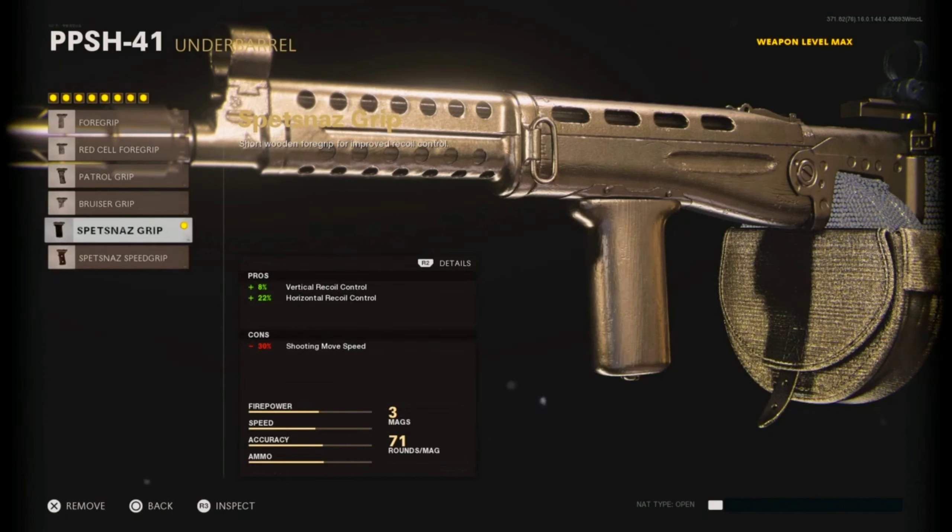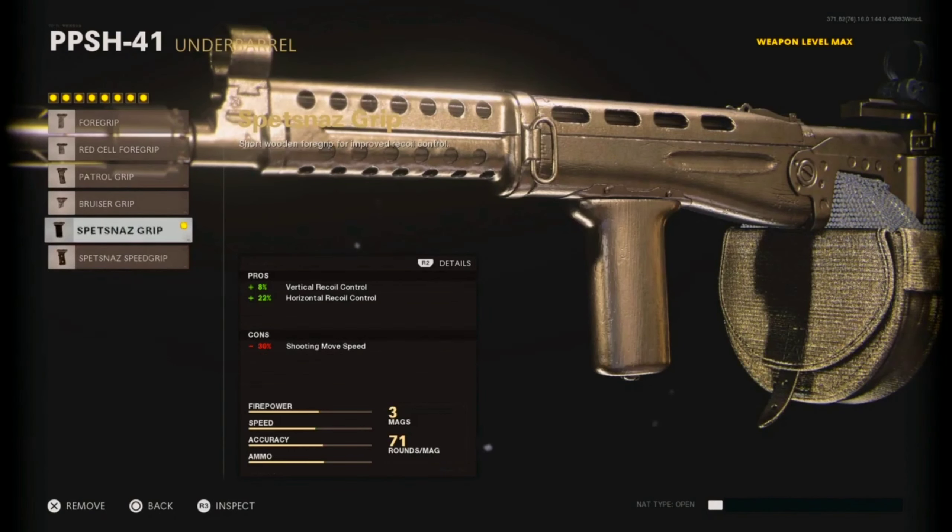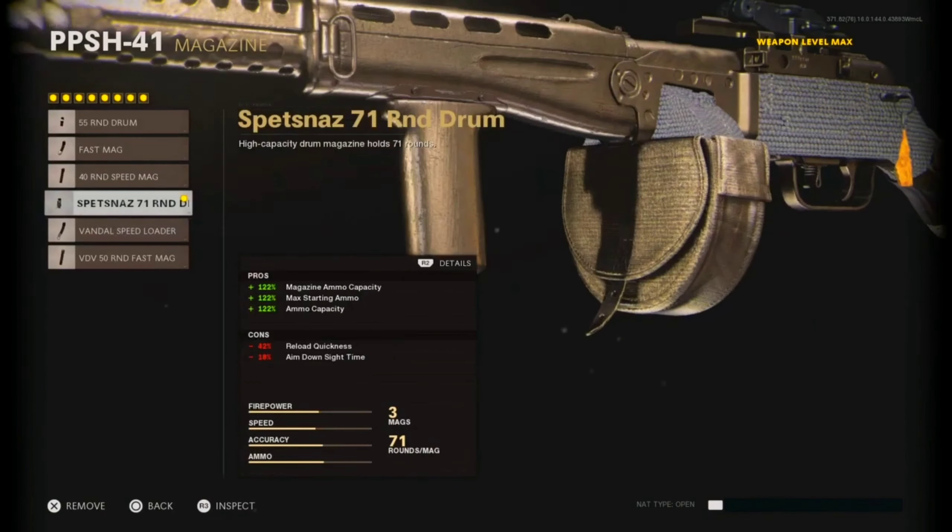With the Spetsnaz Grip you're getting 8% vertical recoil control and 22% horizontal recoil control. We want more vertical recoil control but it's not really what we're getting here. You're also losing 30% shooting move speed.